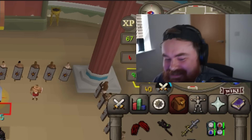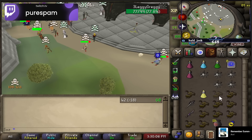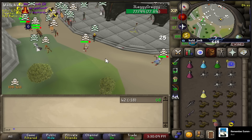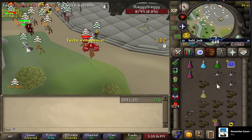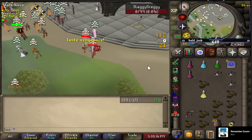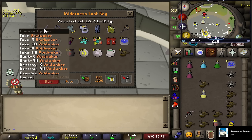Pure Spam's on a high-risk world and getting pestered by rushers. I need to hit him — yes! Thank god he didn't G-Maul me there. Good fight, I almost died as well. Another rusher down for 130 mil. Beautiful.